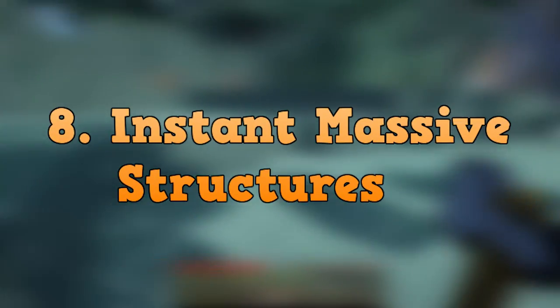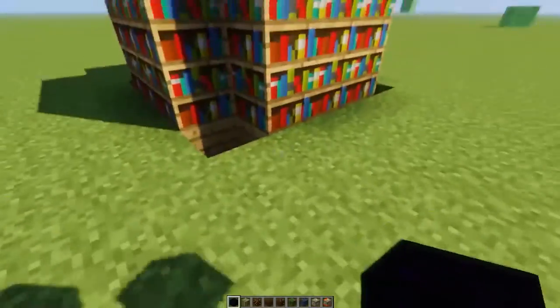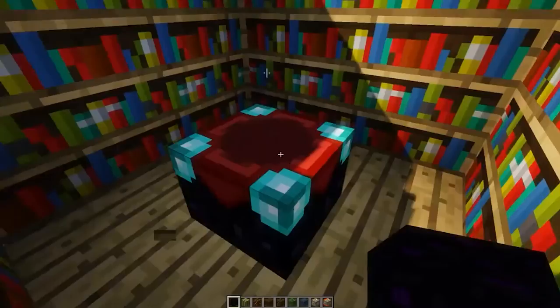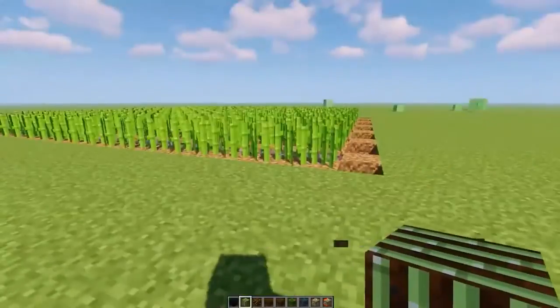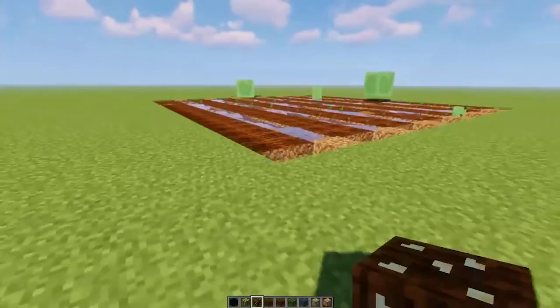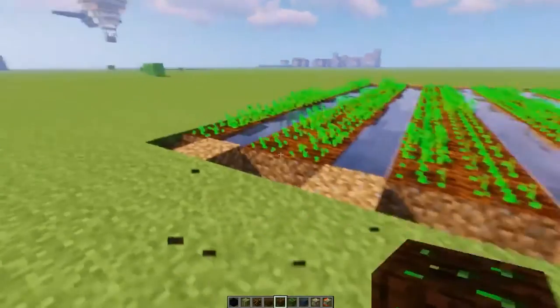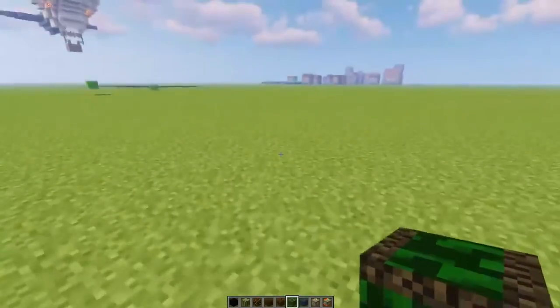For number 8, we have Instant Massive Structures. This mod is absolutely insane and is really for those people who are extremely lazy. It allows you to build crazy structures in a matter of seconds. It's definitely considered cheating if you use this modification in any sort of competitions, but it is still really cool to use in any other situation. Surprise your friends by pretending you can build extremely fast, or test the mod out together.